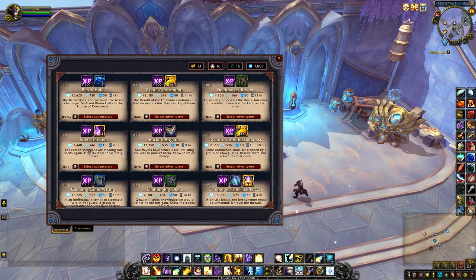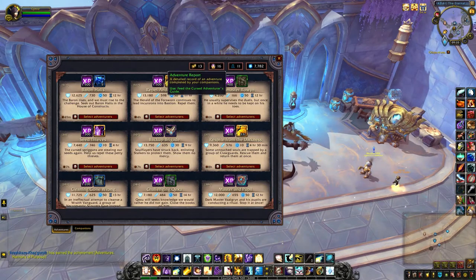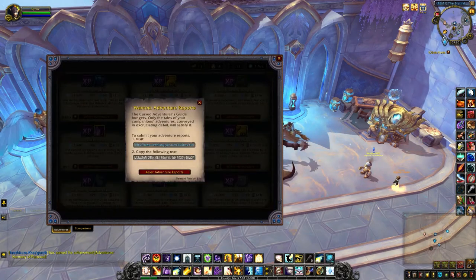Then you just click the button to select your adventurers and it gives you an estimate of how you would do. I don't normally look at that because I like to play around with the companions I send off. Another thing I like about this add-on is that you can help improve it by sending through your adventure reports — just click the button, copy and paste that second line of text, and paste it into their website. Then you can reset the adventure reports once you've done that.